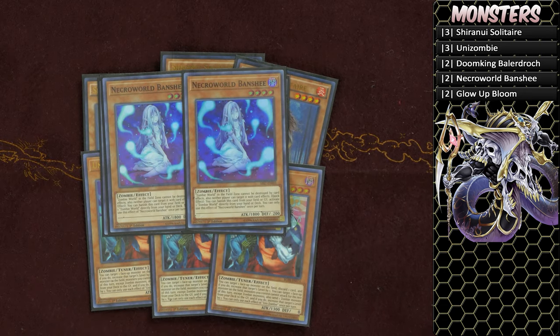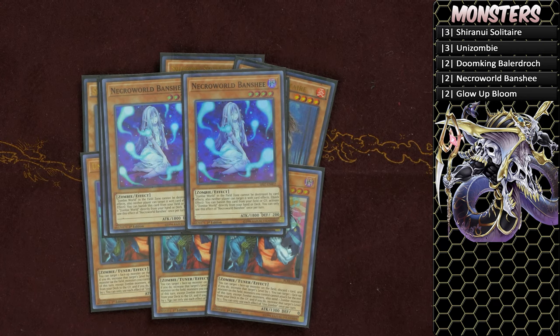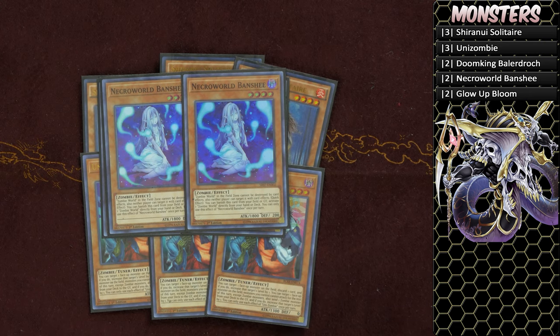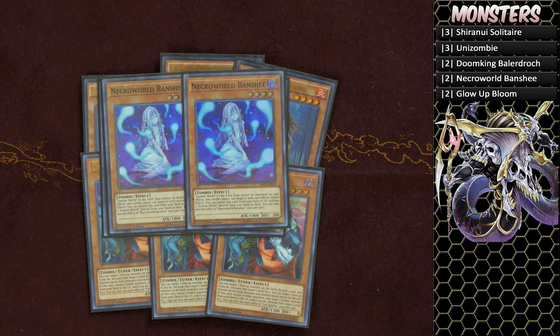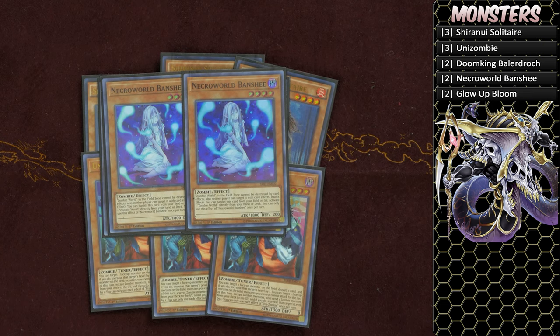Two copies of Necroworld Banshee — a card I really wanted to play three of because people sleep on its on-field effect preventing your field spell from being targeted. It searches Zombie World and gives you access to five Zombie Worlds in your deck. Combined with Unizombie you have eight, combined with Shiranui Solitaire you have eleven — which is why you don't need Terraforming or Metaverse.